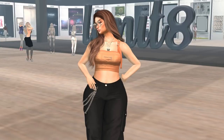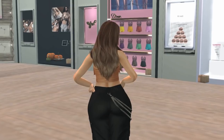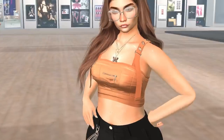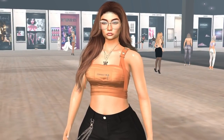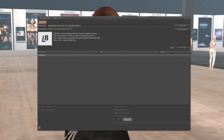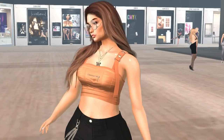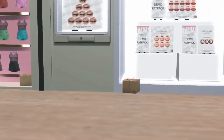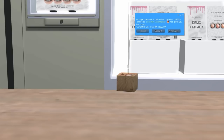Hey guys, I'm at Limit 8 and they have their birthday round, so they have gifts — you know what that means: get stuff for free! You just have to join the group. When you click on the gift it will say you have to join the Limit 8 group — it's free. So let's join it, and then we can pick up the gifts.